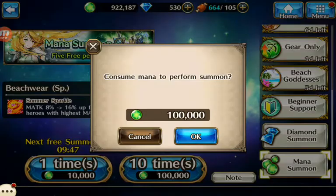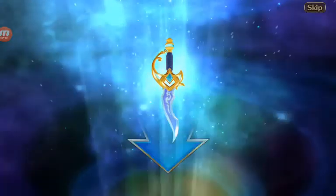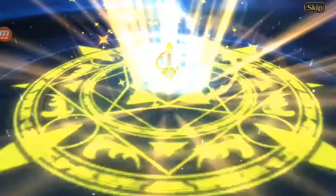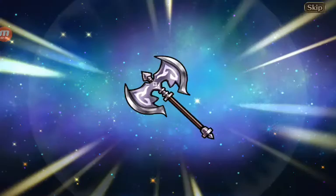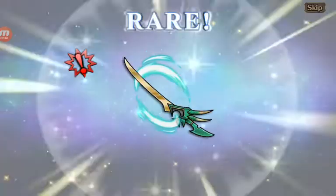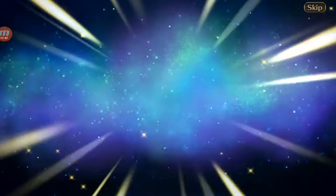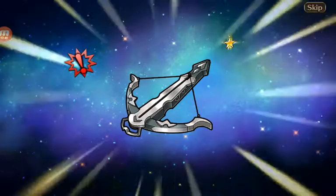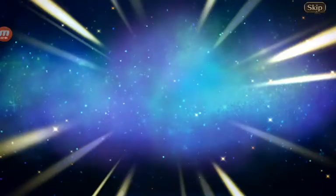Alright, so let's do a 10-time summon, real quick, to show you what it's like. Mana summon gets you either items — oh, I got a rare item — it can get you items or stuff like this: the runes, like the rune knife, or a ring. You can also get hero souls, which is not bad in my opinion.